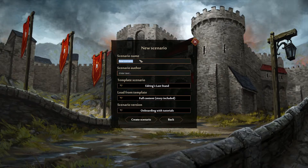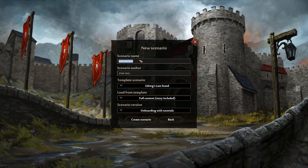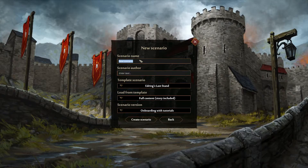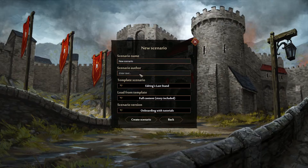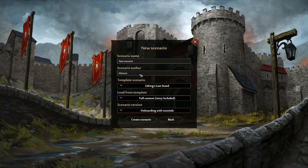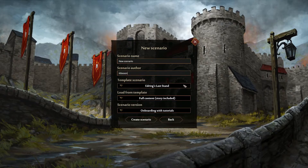First, choose a scenario name. It will be displayed in Steam Workshop, in custom games, or in game to start the scenario, so it's quite important. However, it can be changed later, so you don't have to make your final decision right here. Scenario author — just write your name as you choose.